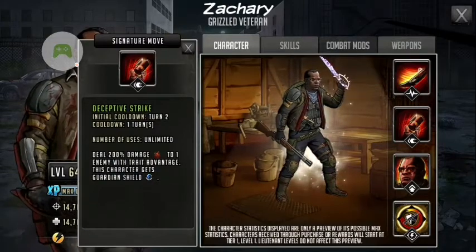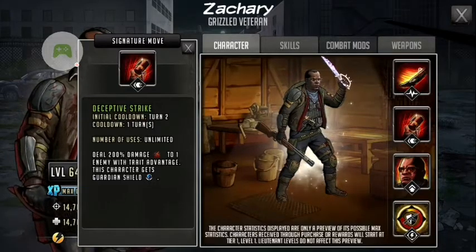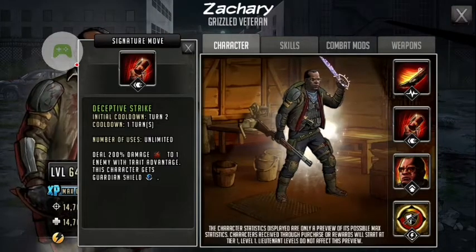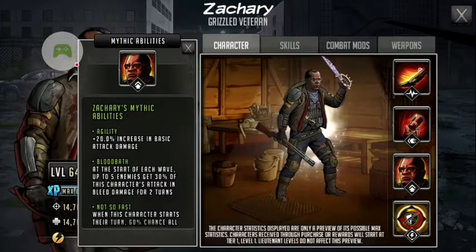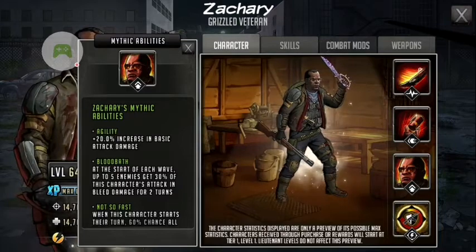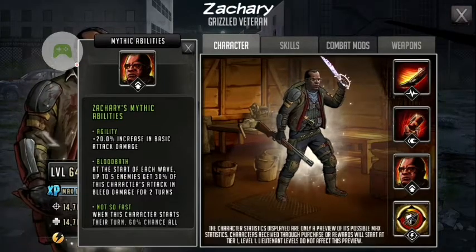His signature move deals 200% damage to one enemy with trait advantage, and he gets a guardian shield. That's pretty good, especially if you're setting up Zachary for defense — you'll want to keep him alive. Now for his mythic abilities: Agile gives a 20% increase in basic attack damage. For every damage dealer, if you're able to get that 20% increase, definitely go all the way with that on your military supplies, no matter who the damage dealer is.